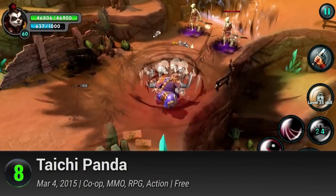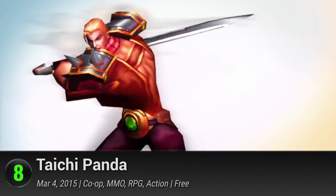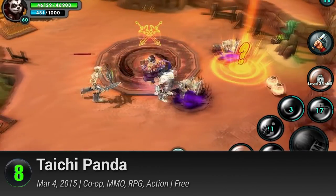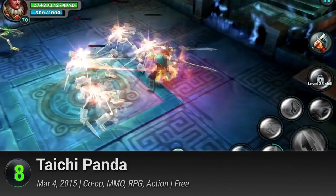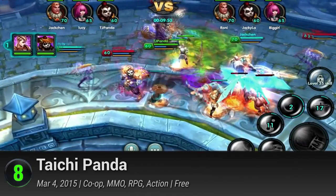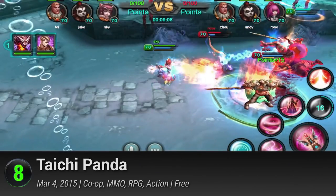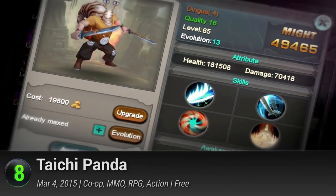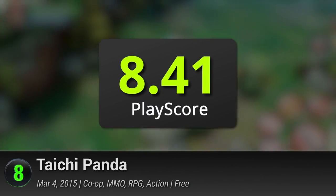8. Taichi Panda. In this game, you control one of six distinct heroes, utilizing their awesome skills to defeat evil and become the ultimate champion of Avzhar. You can play against other players while teaming up with friends to become heroes in team instances, and participate in guild competition with 25 versus 25 battle royales. This little panda fighter has a PlayScore of 8.41.